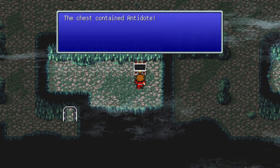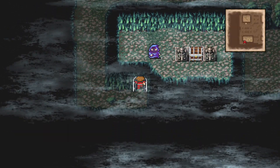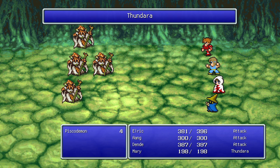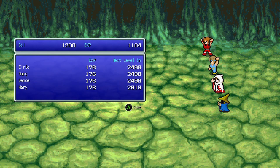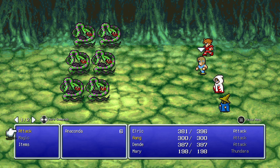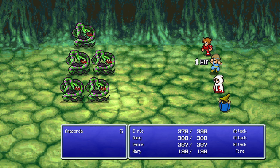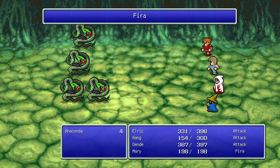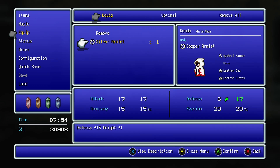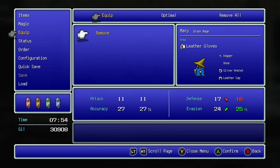Heading back to the Marsh Cave to loot the remaining locked areas. I run into Wraiths — using Aura on them only does one damage each hit. Found a Falchion, which turns out to have the exact same stats as the sword I already have, so it's useless. Found a Power Staff for Mary — finally an overall upgrade for her. Also found Steel Gloves for Elric. Then I find a Silver Armlet, which I give to the black mage since the black mage can't survive anything.